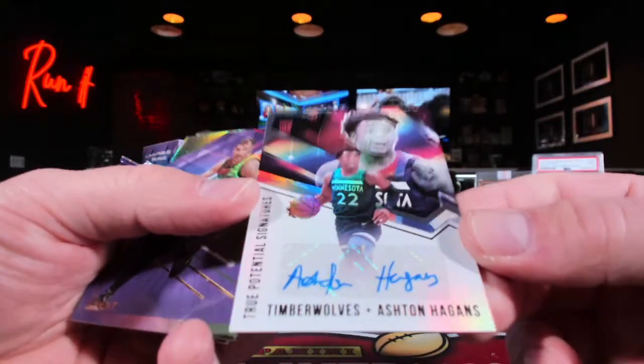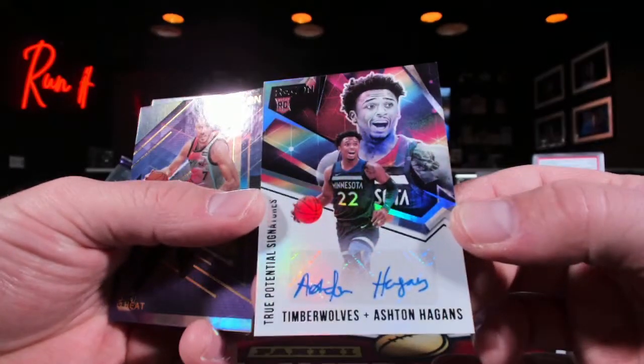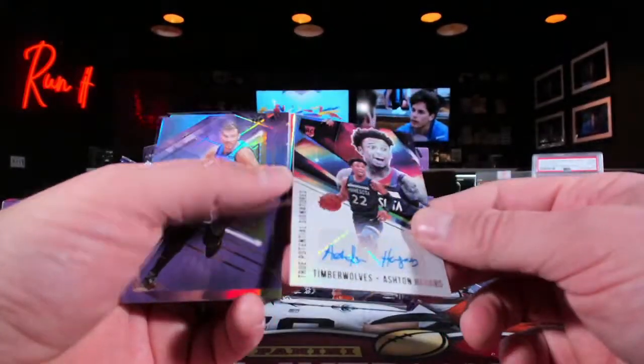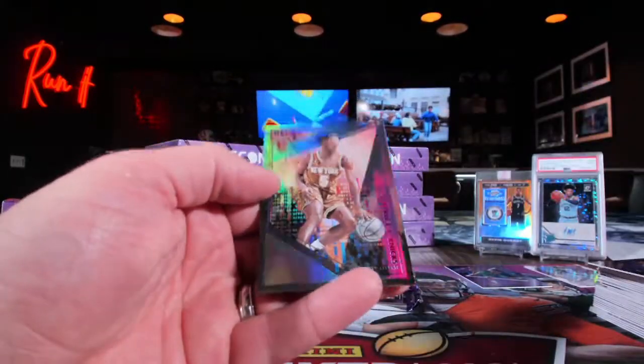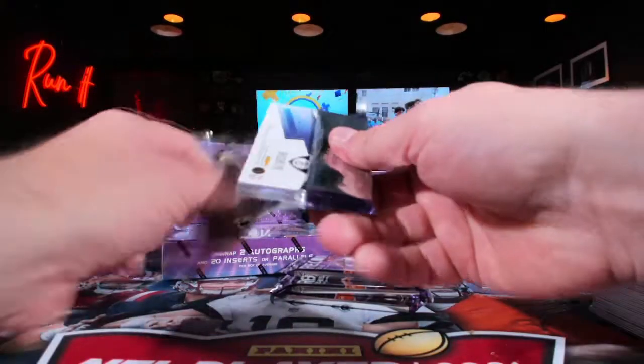Ashton Hagans, not numbered, over to the Timberwolves. Just some nice little rooks — filling out those rookie lots, that's the key.